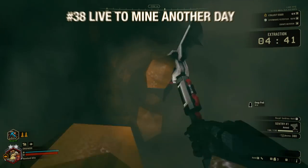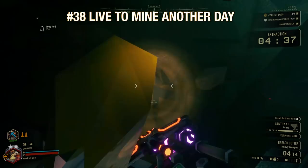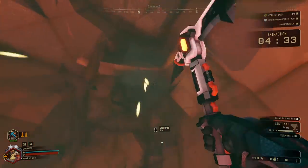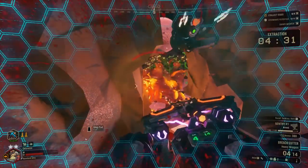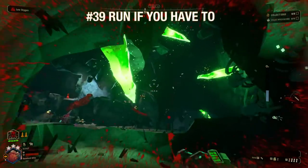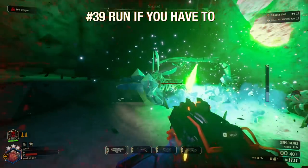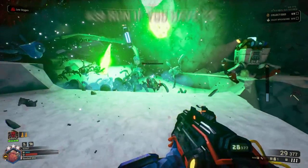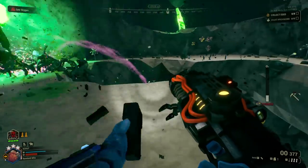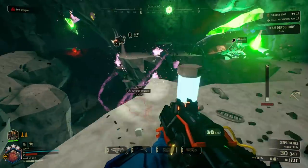At the end of the day, finishing a mission is way more important than getting every mineral or even finishing your secondary quest. If your team is running low on ammo and Nitra, there's no shame in calling the drop pod early and getting out before things get worse. Don't be afraid to run away from a swarm — this can give you precious seconds to collect yourself and cause the swarm to follow you in a straight line rather than surrounding you.